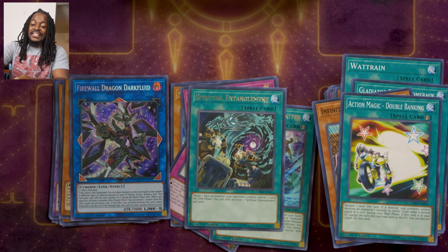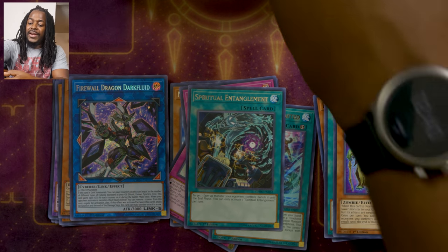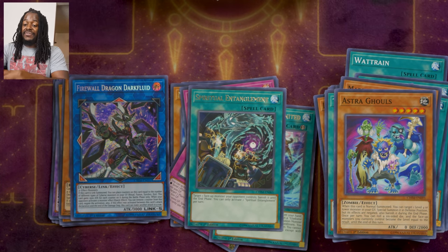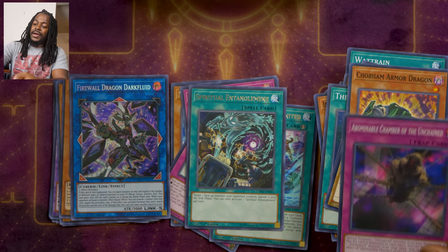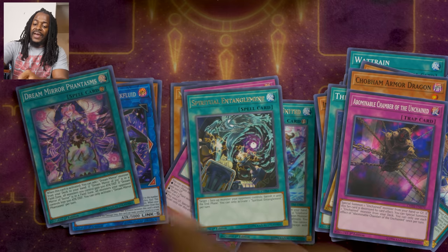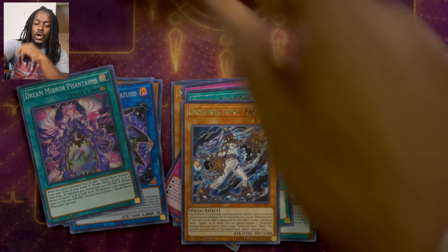The next card is actually a secret rare — Spiritual Event Tanglement, which allows you to banish one face-up monster your opponent controls until the end phase of that turn. Going into the next pack: another Suppression Collider, Dream Mirror Chaos, Trobron Armor, the Adominable Chamber of Unchained, Dream Mirror Phantasmus is our super rare, and Unchained Twins Rekha is our rare.